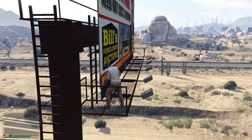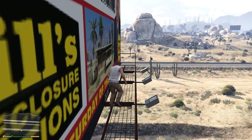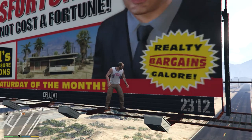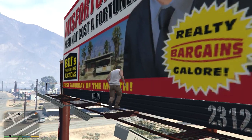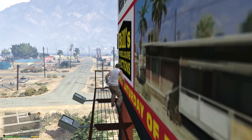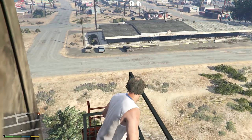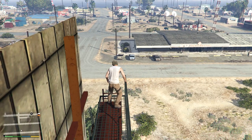This one doesn't even have a rail — you could just fall off. 'Realty Bargains Galore.' 'Sell Tat Advertising.' This is always difficult — sometimes if I don't get it right he just falls down and dies.